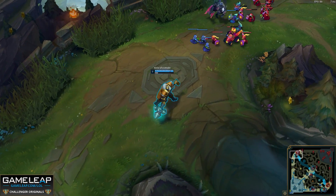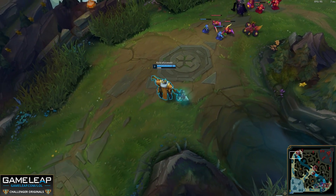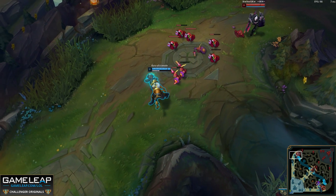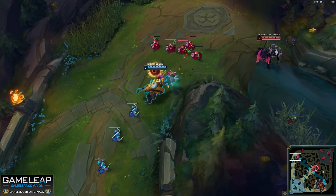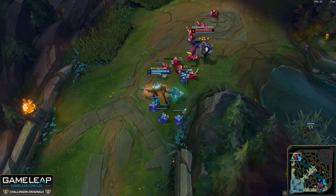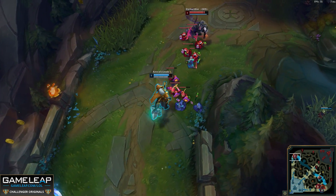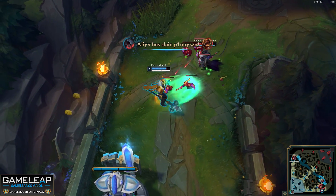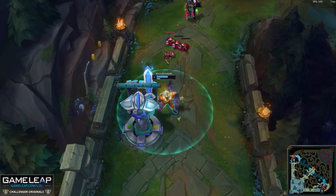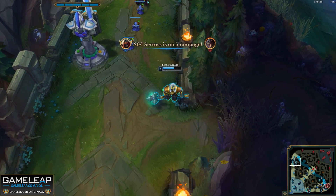I would definitely recommend playing the lane very reserved as Mordekaiser when your ultimate is down, because this is the only time you can be ganked and killed. If you already have a solo kill, it's very scary for the enemy jungler to gank you — you have the opportunity to turn the gank 1v2, ult one player, kill them, and then kill whoever's left. Oftentimes they need to bring three people top lane if Mordekaiser is ahead. The only way for you to die is if you don't have ultimate to turn a 1v2. For that reason, just freeze and play back on the wave until your ultimate is back up, then start playing more aggressive again. Generally, it's good to freeze for as long as you can, as the only thing that can really stop you from snowballing is the enemy tower.